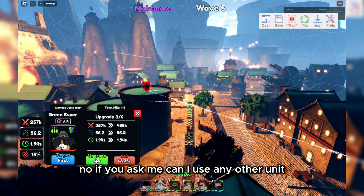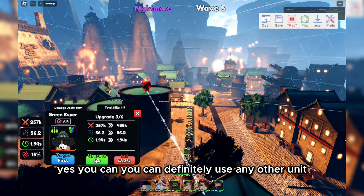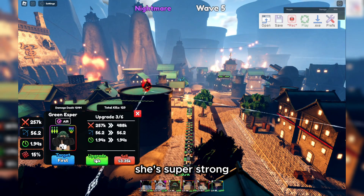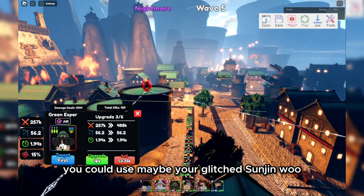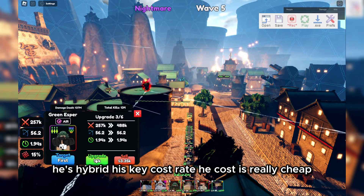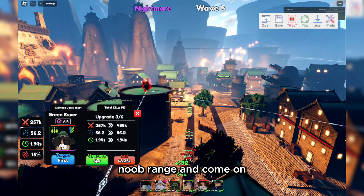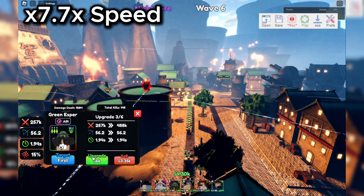If you ask me, can I use any other unit? Yes, you can definitely use any other unit. But I feel Tatsumaki Overlord is best — she's cheap and she's super strong. You could use maybe your glitched Sanjin Woo. He's hybrid and costs really cheap, but I don't recommend him — noob range, and his placement damage isn't as high as Tatsumaki.